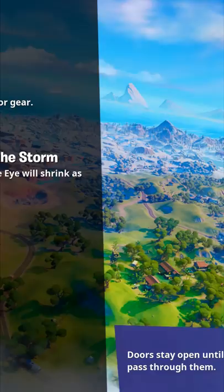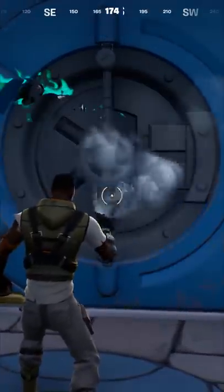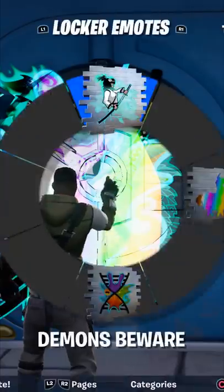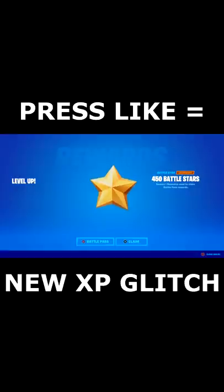From there, load into a game of Fortnite and head over to any of the 7 outposts. Next up, go to the vault downstairs and start spraying the vault door. Somehow this will count towards your open vaults milestone, meaning you can complete all 20 of them and earn well over 160,000 XP just like that.